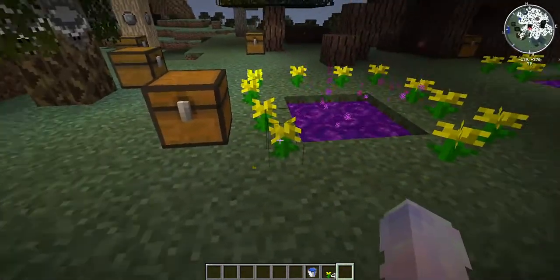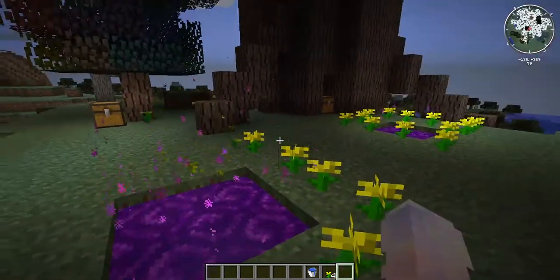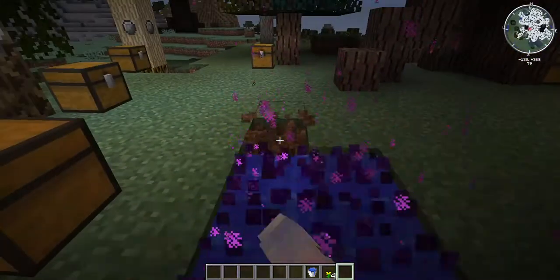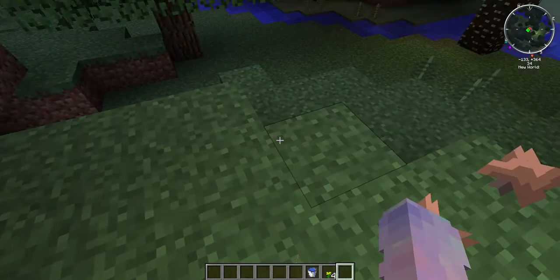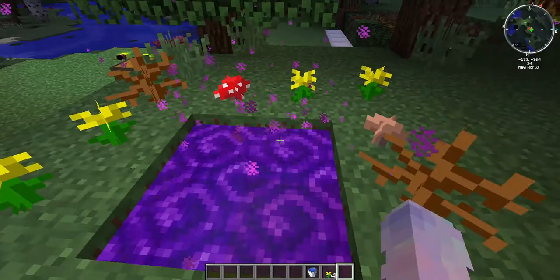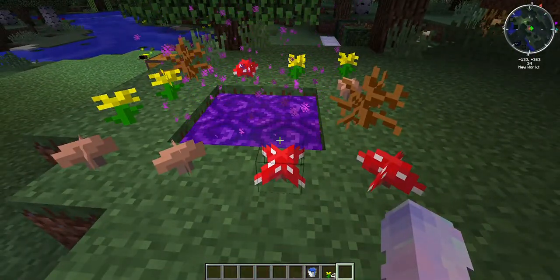If you break your flowers all the way around it, that will work. But there's one thing you cannot do - you cannot break the portal like that or it will just break. We are gonna go into the portal now. This is what it'll look like when you first enter - it might be a little laggy because there are a lot of loaded chunks. You can make it with any twelve plant thing.